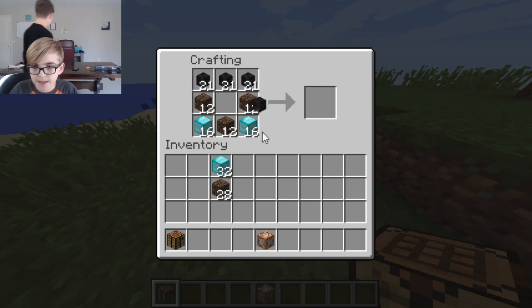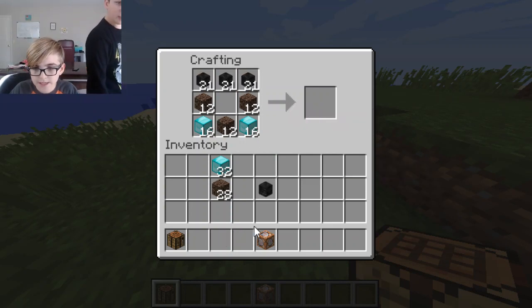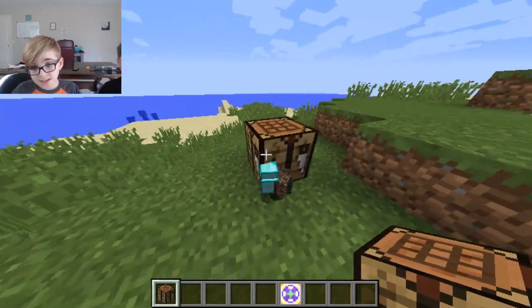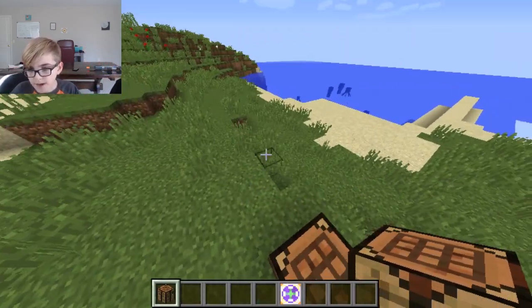The command block goes in the middle — that's the fusion part with the storm. Let's get these items back.